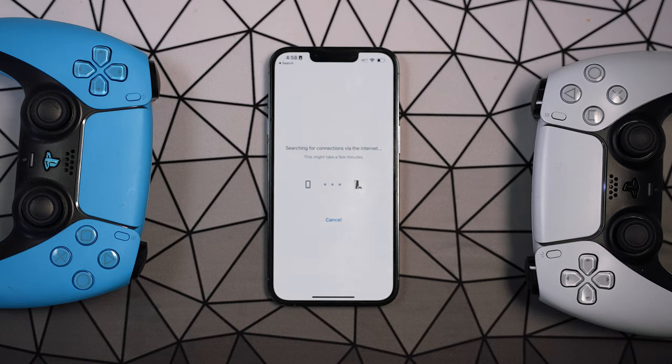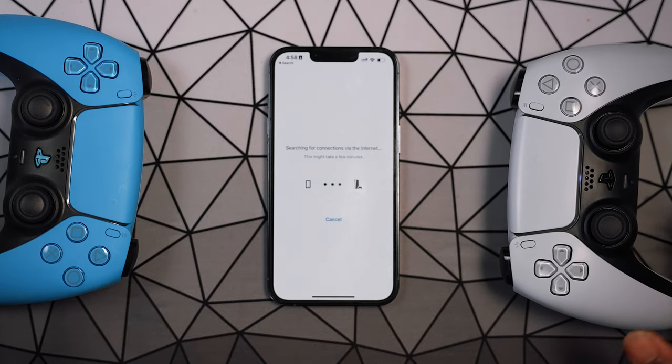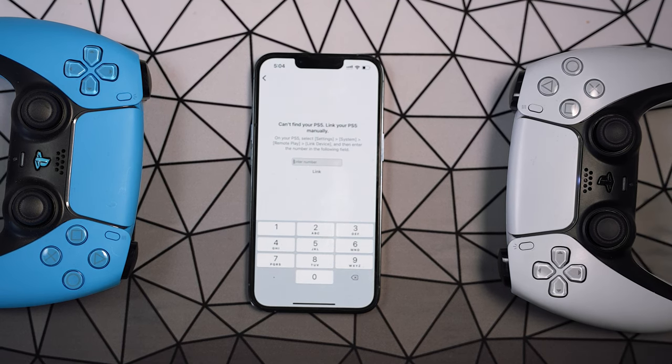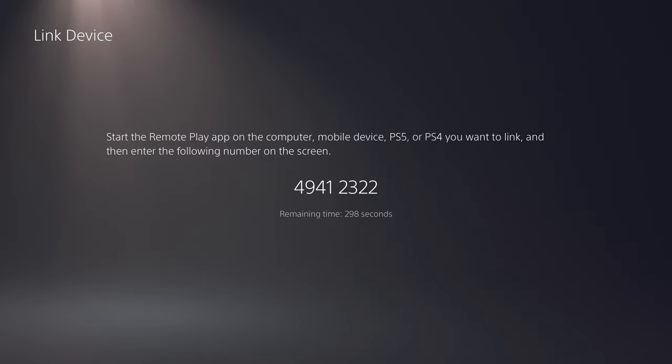I don't really use remote play since I'm home most of the time, but this could be very handy if you're trying to play a quick game, like Elden Ring. If the app can't find a connection it'll let you know it can't find your PS5 or PS4, and then ask you to go to Settings > System > Remote Play > Link Device.